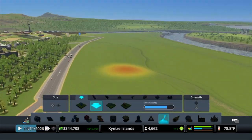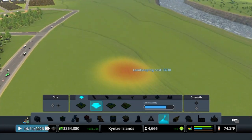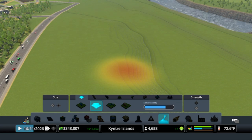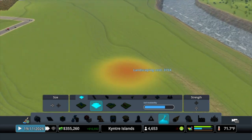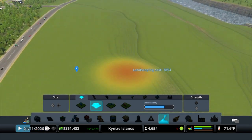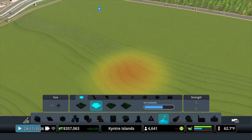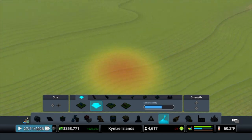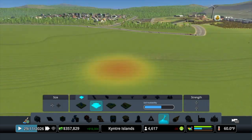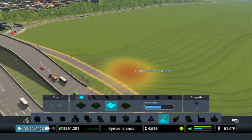The next thing we're going to do is prepare the land by terraforming it a bit. I want the city center to sit kind of flat on the top here and then pace down towards the river at a nice angle. I don't want it to be too sharp of a hill, so I just want to terraform this out to make sure it's nice and smooth and to give it a good place for the roads and assets to start.